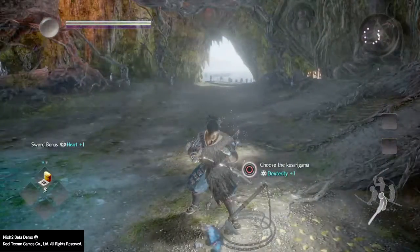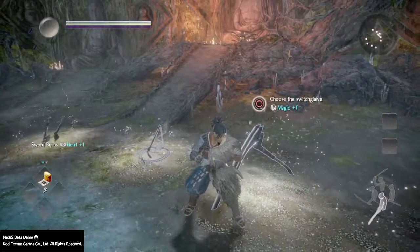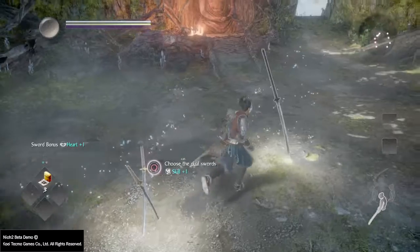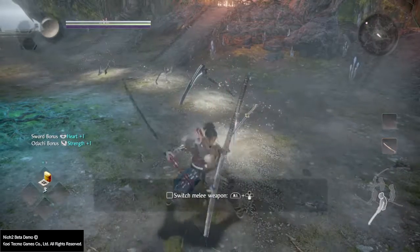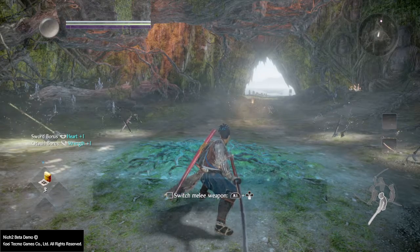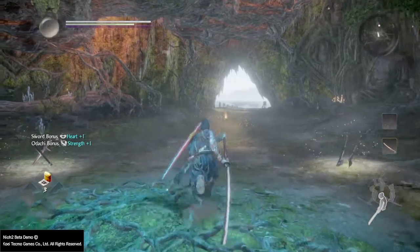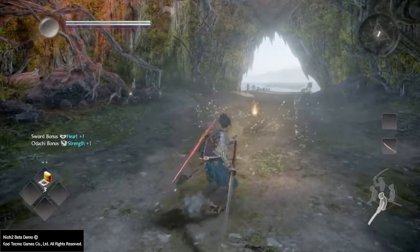Oh, they got dual axes now. I thought I had it. I like that. And then they got the dual swords. Yeah, that's definitely right up my alley. I want it down to switch weapons. OK. We got heart and strength. Now we can move on.